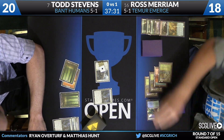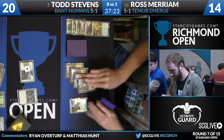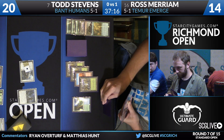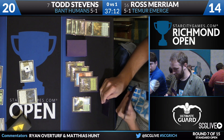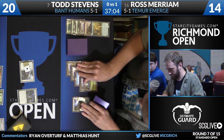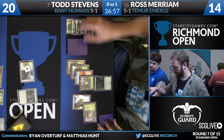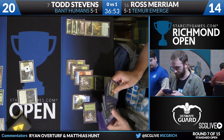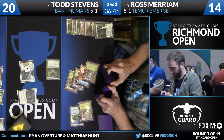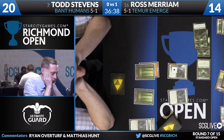He plays the only card he can — Thalia's Lieutenant, putting a counter on Thalia. Ross is on taps with five lands, going to play six. At seven mana he can start playing Wretched Griff with a Kozilek's Return in the yard. So it's going to be Traverse the Ulvenwald for Ross — he has Delirium — and he'll play Ishkana. She'll enter the battlefield tapped from Thalia, as will her three spiders. Ross is at 14, so Todd will be able to chip away for now, but once those spiders untap, things get a lot tougher for Todd.